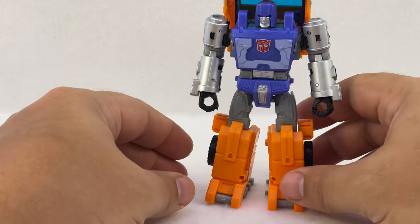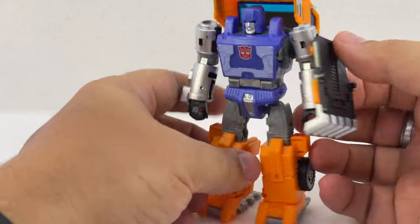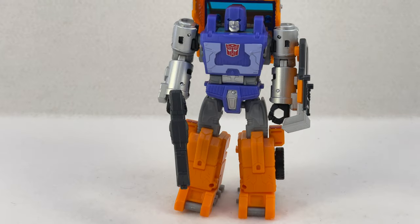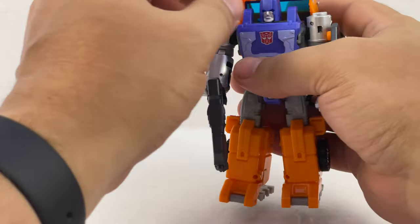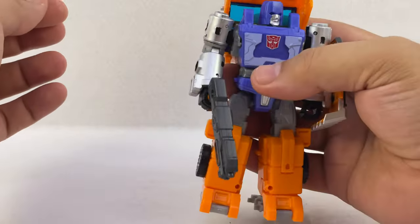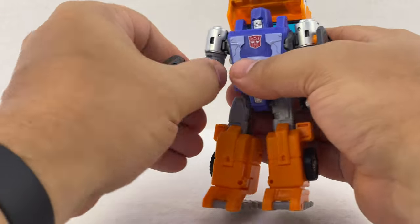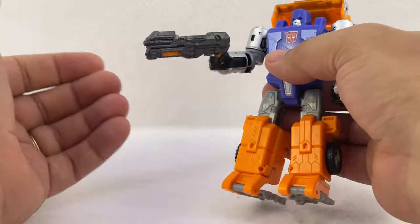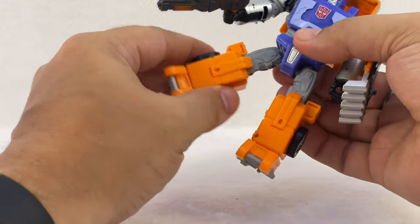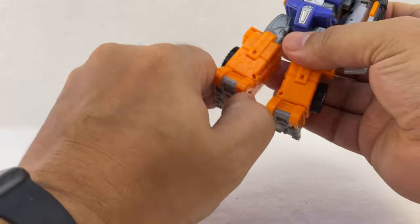And there is Huffer in robot mode. You can attach his shield — either hold it in his hand or attach it to his forearm — this little claw shield. And then he can hold his rifle. His head does turn, though you have to move the cab out of the way a little bit. It looks like it is on a ball joint with a little bit of up and down, but the squareness of his head limits that range. He's got dual hinges at the shoulders, a bicep swivel, single hinge elbow, no hand articulation aside from where it flips out, a waist swivel, dual hinge hip front and back, a thigh swivel, a single hinge knee with a decent range of motion, and the aforementioned ankle tilt.